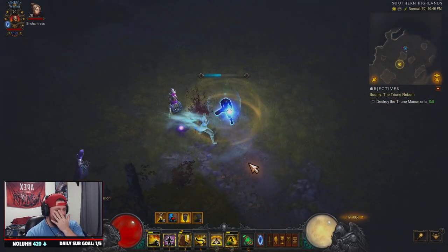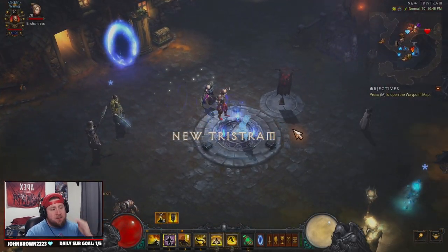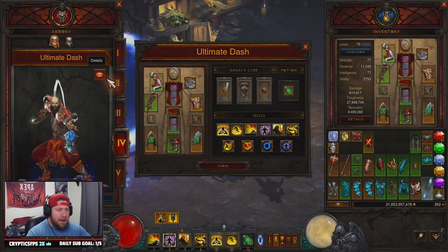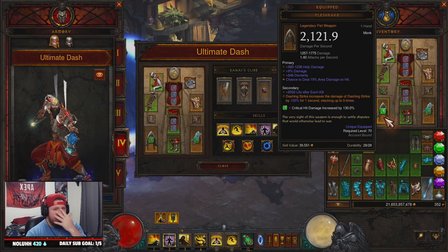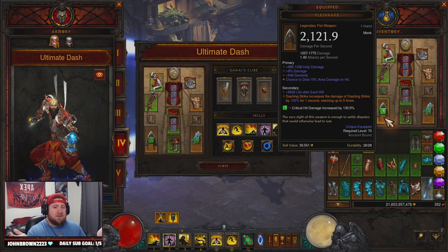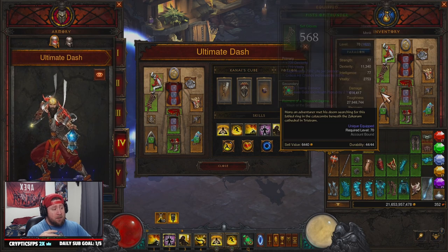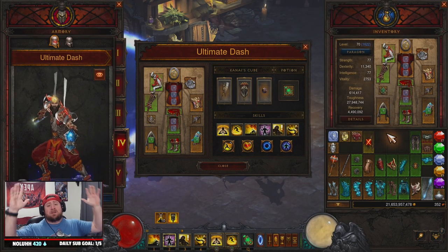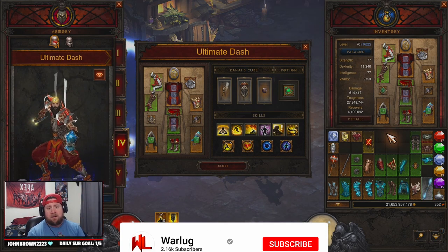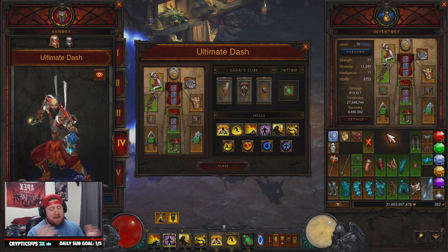It is the ultimate monk dash build in the game, especially for rainbow goblin farming. If you're trying to get the Galaxy Wings, just do it — the build is absolutely amazing. One more thing: this is Season 27 and we don't have a power on the build because none of the monk powers benefit this build. But if you want one just to have a perfect gear piece, feel free. That's the ultimate dash monk build for Season 27 — get out there, farm those rainbow goblins, and get those Galaxy Wings. Stay gaming!